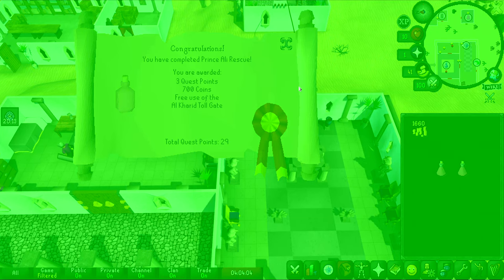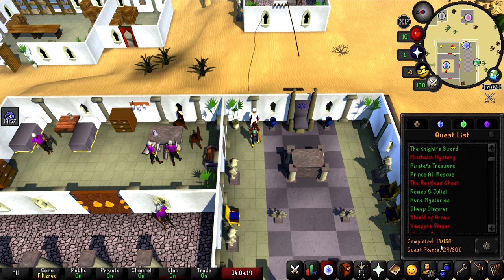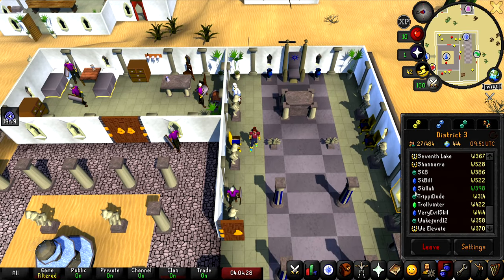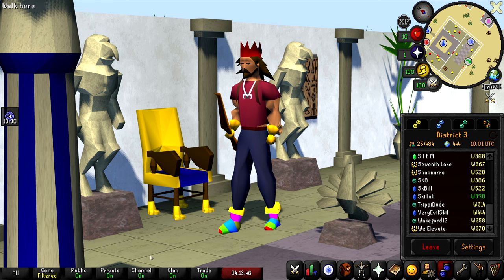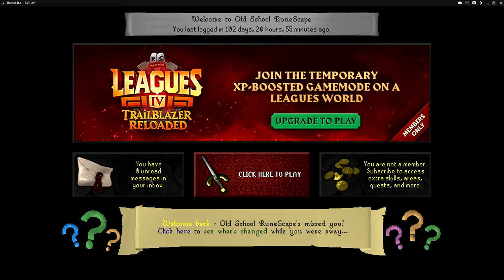We have now completed Prince Ali Rescue, awarded three quest points, 700 GP, and we can now use the Al Kharid tollgate for free. We now have 29 quest points and 13 quests completed. Antoine is online and could promote me to Emerald rank, but many hours later it seems he's AFK. We're going to have to wait yet again — at this rate we might hit Diamond rank at 500 total level before we even get the Emerald rank.